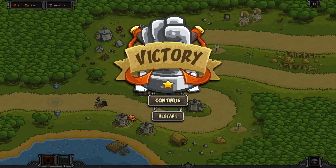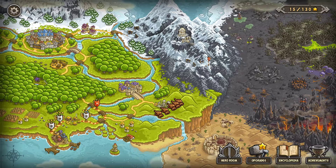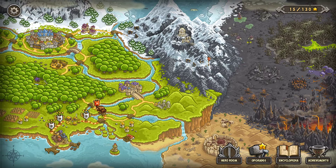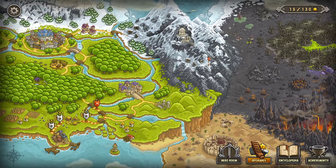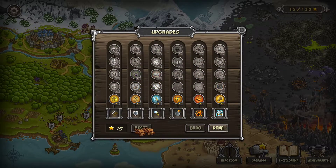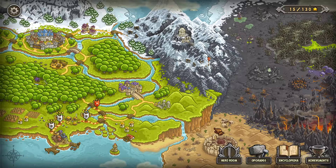I could have sold some towers over there and upgraded this one earlier, and maybe that doesn't go far. That's one way to do it. Another way is using barak. What's the next one? Twin River Pass — a very interesting place as usual. I'm just gonna do this and see you next video.